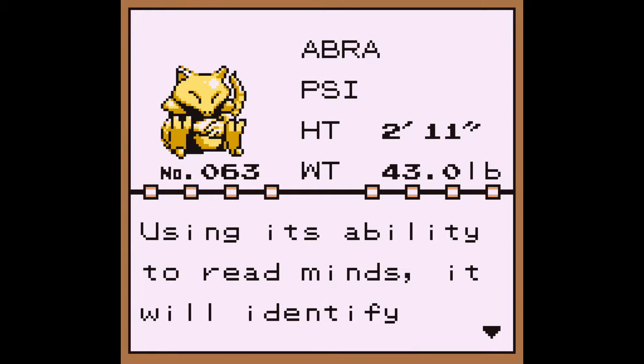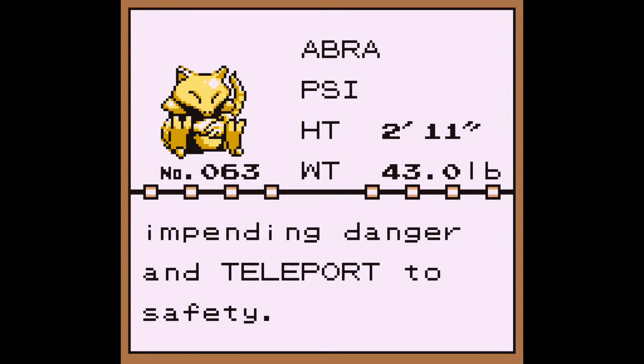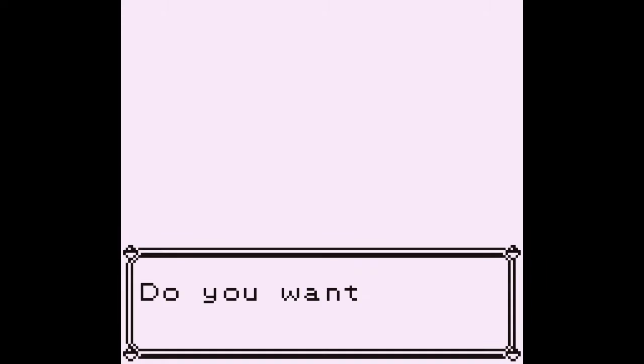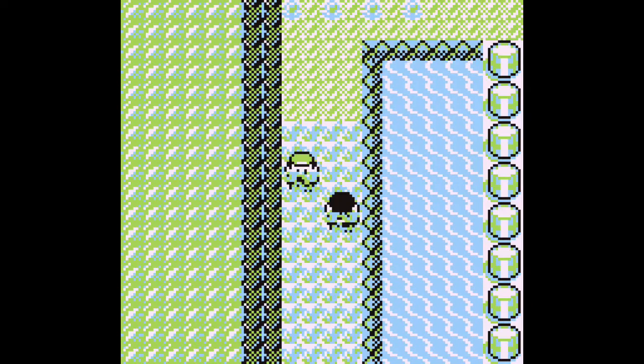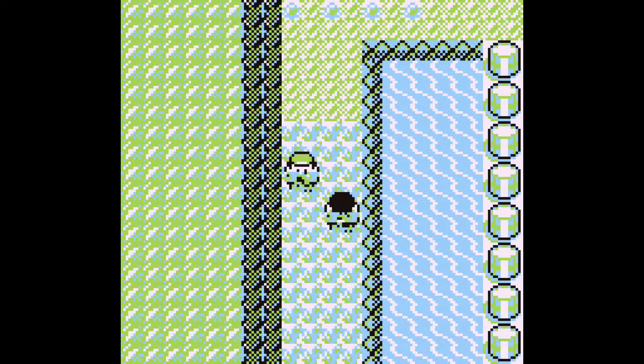I know exactly what I'm gonna call this Abra. By the way, it's using its ability to read minds — it will identify impending danger and teleport to safety. Do you want to give a nickname? Yes, we do. We're gonna name you Glitchy, as you're gonna be our glitch Pokemon. Alright, so now we have our Abra. He's in our party, he's fully healed.